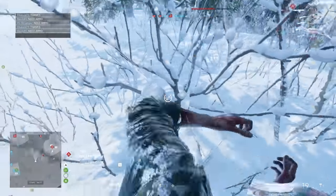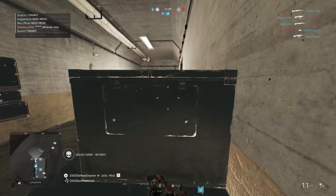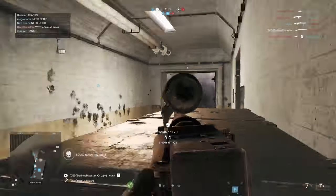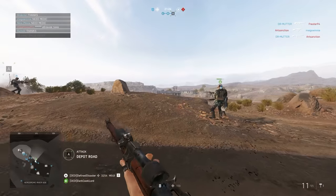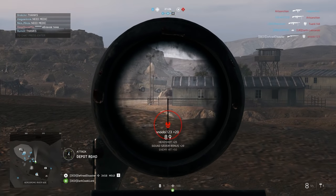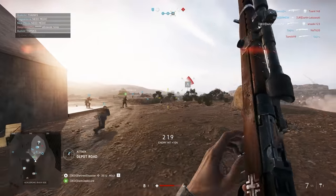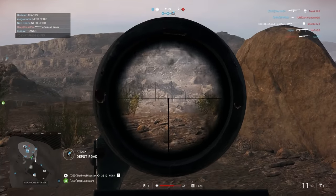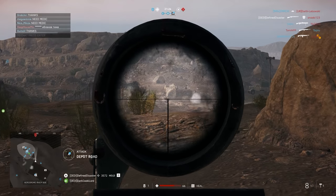The semi-automatic rifles — the other class of weaponry available to the assault in Battlefield V — are a 4 or 5 shot kill down to a consistent 3 shot kill, depending which weapon you take. The M1A1 Carbine becomes a peashooter at long range at 5 bullets, whereas the Gewehr 43 or even the Zerbslader are consistent all-range 3 shot kills, much closer to what we had with the SLRs in Battlefield 1.